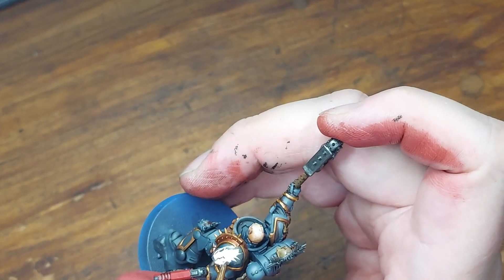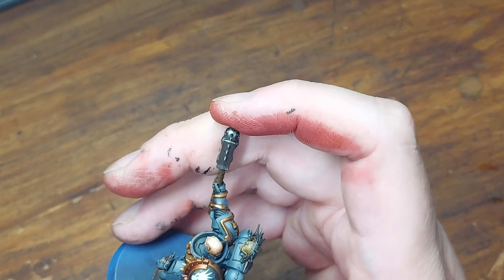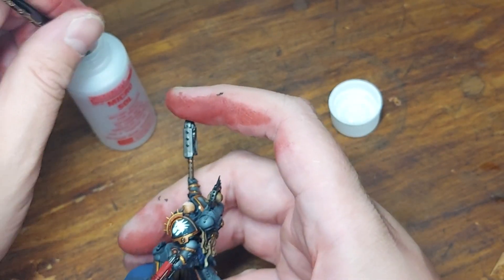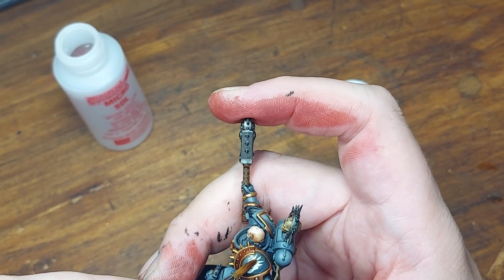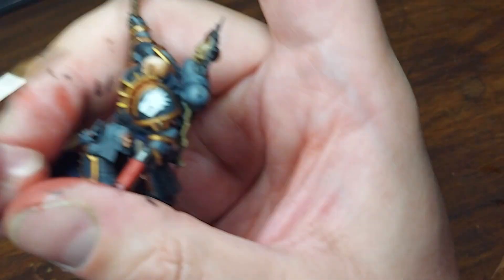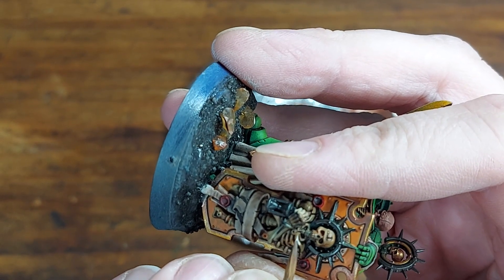Here's another guy I've been working on — a Primaris Chaplain this time. And my least favourite stage: decals. I'm using Microsol here to soften. I've already applied the decal to his shoulder but it's not conforming because it's a really big flat piece of transfer sheet that does not want to be round. So I'm putting the Microsol on to try to get it to soften up and conform to the shoulder. I have to go back to this several times — let it dry a little, let it soften, reapply — and that took quite a while.